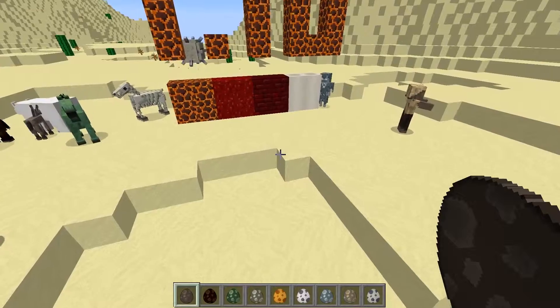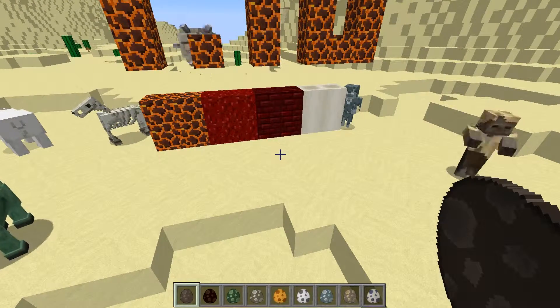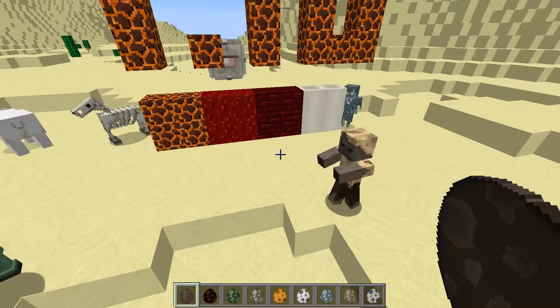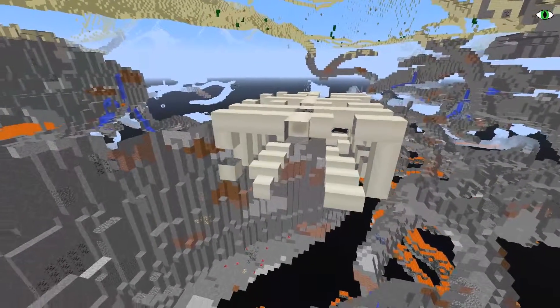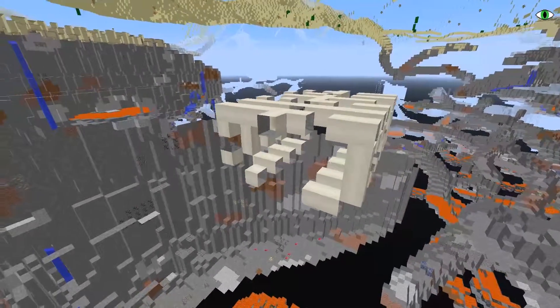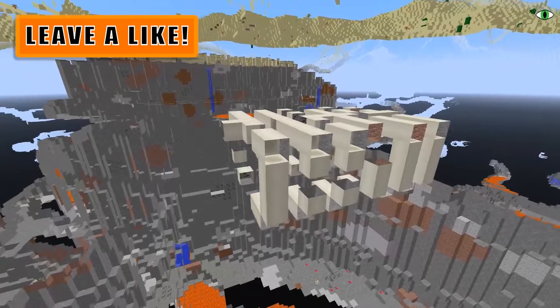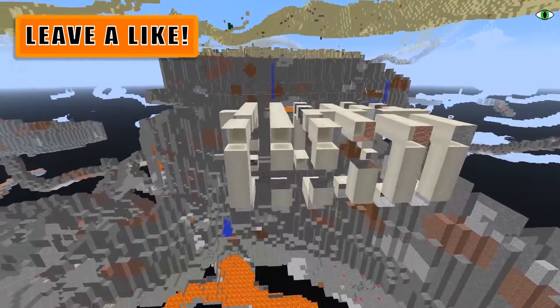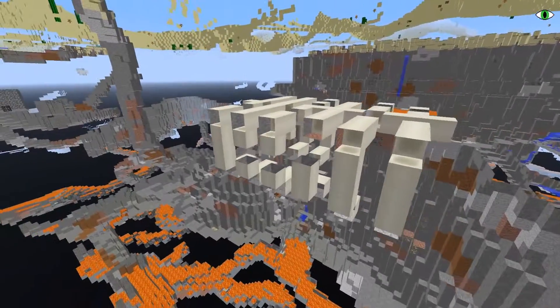Another thing I wanted to show you guys — and the reason I'm actually making this update video — is something I discovered while playing around in the snapshot that I haven't seen anybody talk about, and that is the new rib cages. If you are mining, you have a chance of finding a rib cage of what looks like a dinosaur. Check it out guys, it's a really cool find.